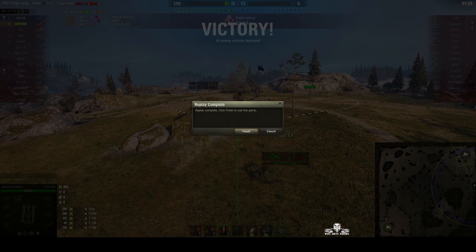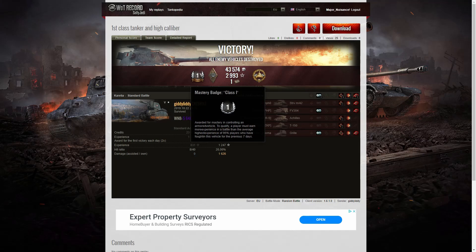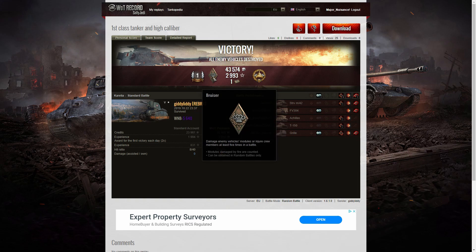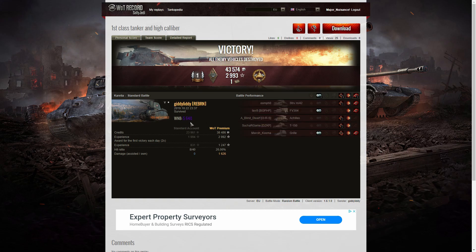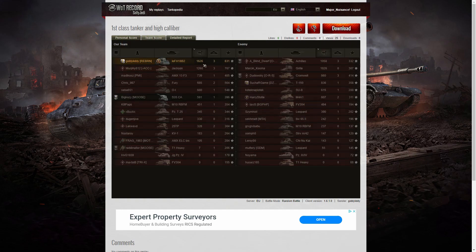Let's have a look at the end of battle stats. First class tank for Giddy Liddy in the 105 LFH18B2 — in fact it's the first time she's had a first class in this vehicle. She also managed to get a Bruiser medal for getting at least five critical hits — she got eight. She got the High Caliber for dealing the most damage in the battle overall, and her winnings for the game were 5,640. Top of the table with 1,626 hit points of damage — the next highest was the Jackson with 1,260, then the Achilles on the enemy team with 1,058. Kills were shared: Giddy Liddy, the Jackson, the Achilles, and the Cromwell all got three kills each.